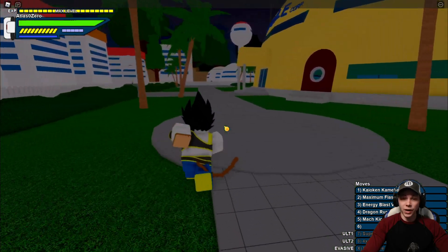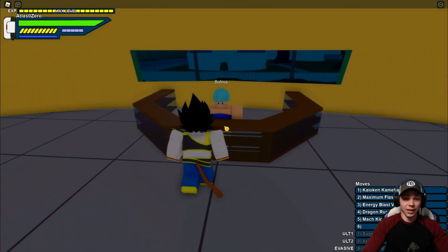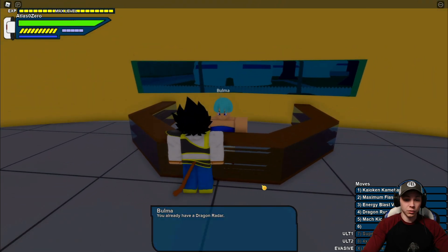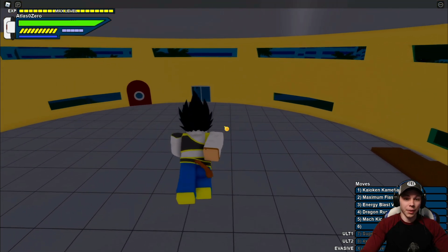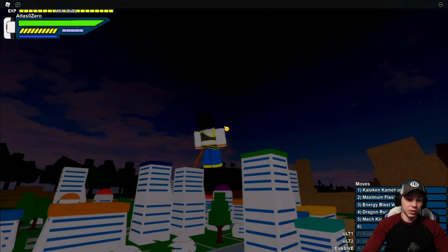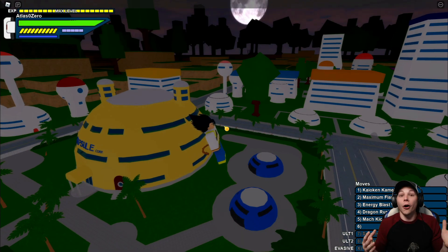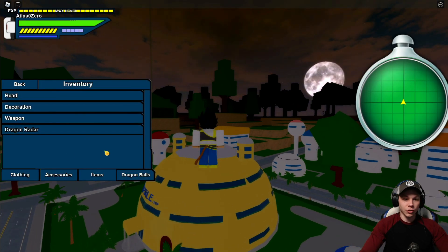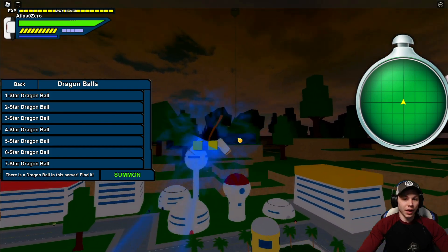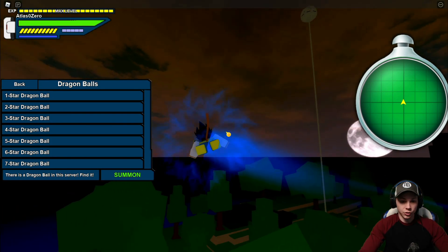Once you find a server, come get yourself a Dragon Radar. I actually bought the Game Pass because I'm lazy and don't feel like grinding for 30,000. It says I already have a Dragon Radar, so I'm not worried about getting one. You can find the Dragon Balls without a Dragon Radar — it's just hard. Once you get in your server, go to Menu, Accessories, get your Dragon Radar out, and hit Dragon Balls. That way, if somebody takes a Dragon Ball you see it's gone, and you'll know when a Dragon Ball is nearby.